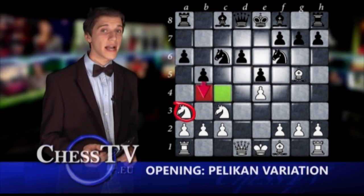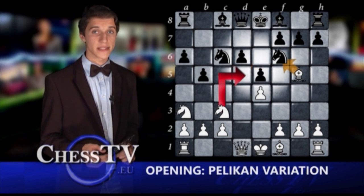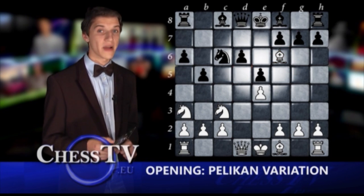White is forced to act and can here play either knight d5 or bishop takes on f6. In this week's episode we will analyze bishop takes on f6, the move which I myself recommend.